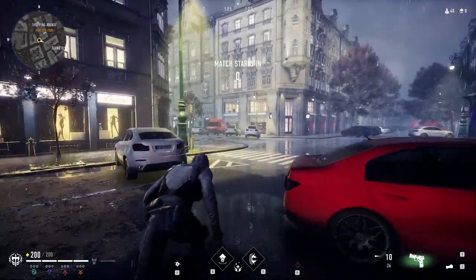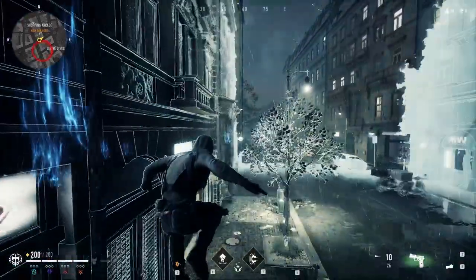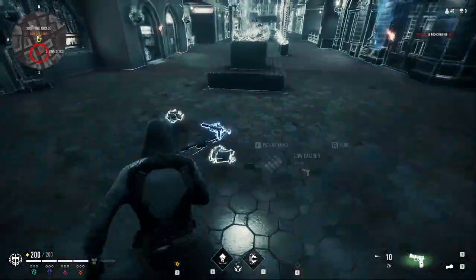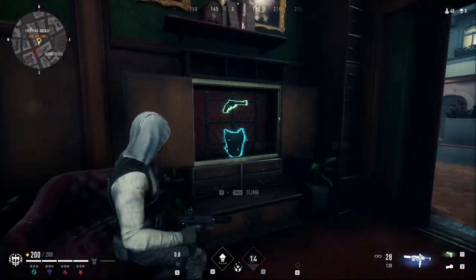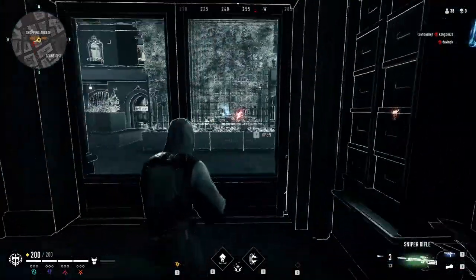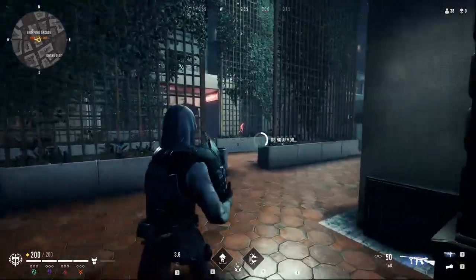Now we jump into a match. We're spawning close by to the shopping mall — a comfortable spawn for us. Make sure you spawn close by to something you know, because then you can get weapons quick and easy and get that early start. We pressed the wrong button, so now we're down to one ability. Unfortunate. There's an enemy down there I can see from a distance — let's armor up as soon as possible.